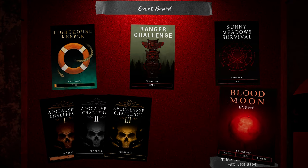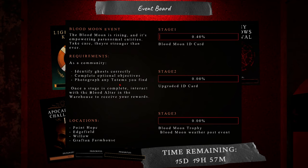But what we're mainly going to talk about is the Blood Moon event. As we play the game, we're going to have to identify the ghost correctly, complete optional objectives, and take a photograph of any totems that we find on the maps that we'll be playing on. I think we'll only play on the Willow and Edgefield for now. But basically, once stage 1 is done, we'll head over to the Blood Altar, and we'll get our first reward, which is the ID card. Second stage, we'll get an upgraded ID card, and then stage 3 will get the Blood Moon trophy and Blood Moon weather after the event, or post-event, it says. But basically, once this event is done, we get to keep the Blood Moon forever, which will be amazing.